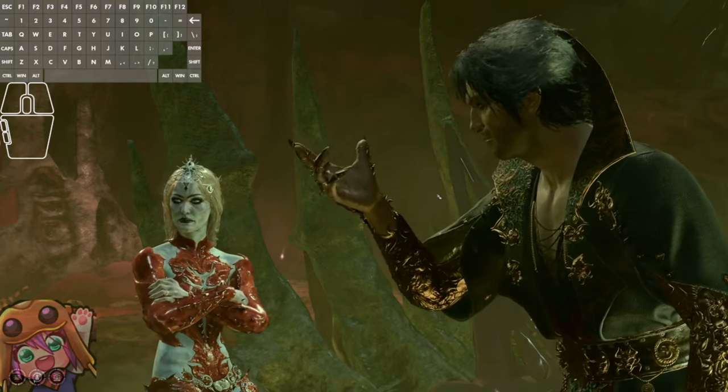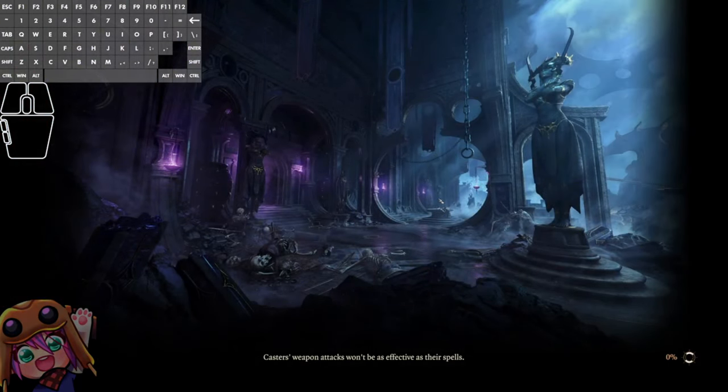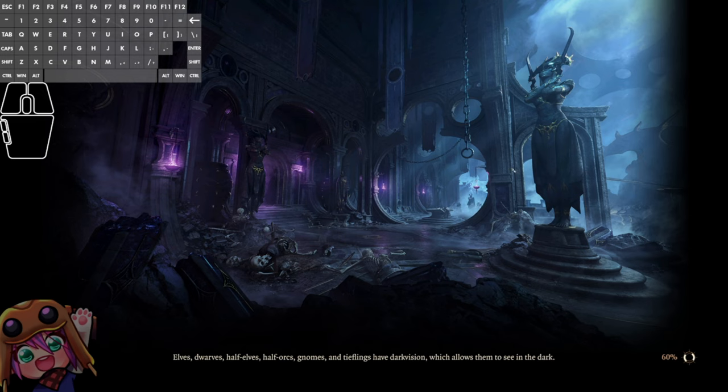I will now show an easier setup that personally I think is much more easy to recreate. I just wanted to show the void one first so that you could see where in the void we are aiming. Again, there are many, many ways to set this up and you can look for one that works best for you. I'm only going to show the two that I personally find the easiest to understand — the one I just did, and then this new one, which has less variation on your camera.